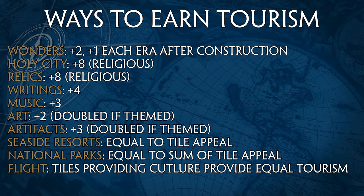One of the biggest parts of winning a culture victory comes from seaside resorts and national parks. Seaside resorts provide tourism equal to the tile's appeal and can be built on the coast on breathtaking-appeal tiles or better. National parks are very similar, except you don't need to build them on the coast — just have a lot of high-appeal tiles. Finally, once you research the Flight tech, any tile that provides culture as a yield will also provide equal tourism, which is especially nice for Persia and the Mapuche.